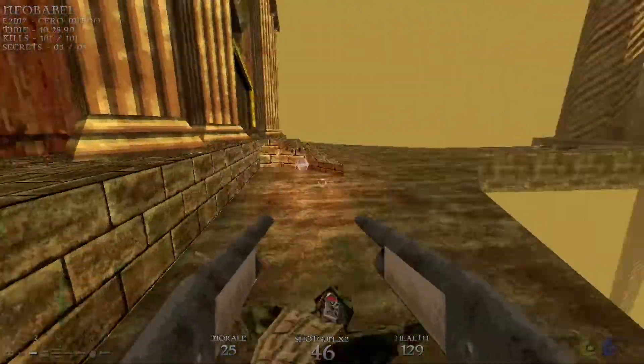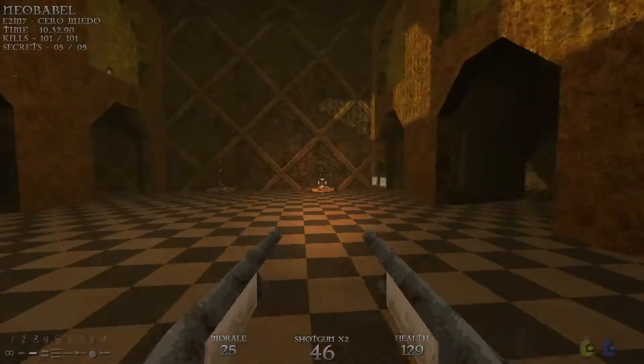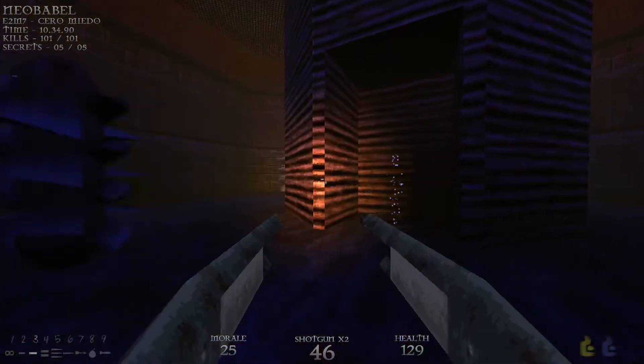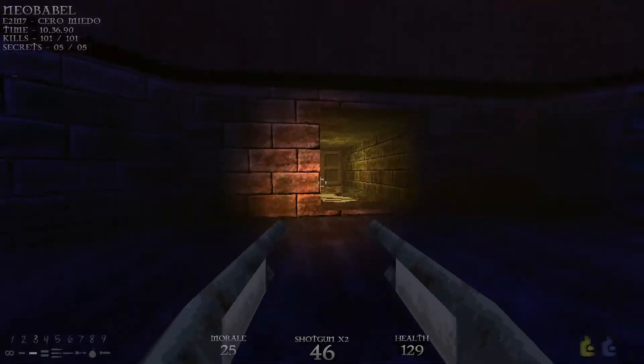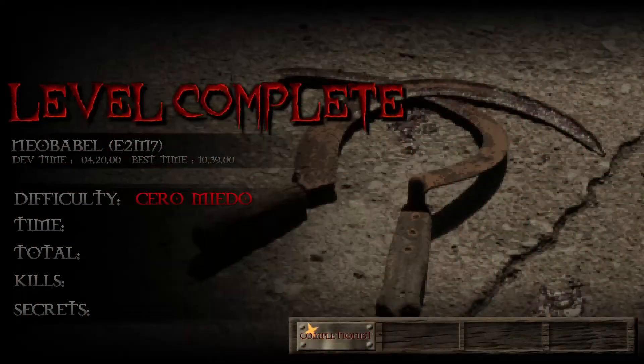Let's head back inside the yellow building here, through the right teleporter, and head over to this door and exit the level. That was E2M7 Neo Babel. Hope you guys enjoyed the video — make sure to hit that like button, leave a comment down below, subscribe as it really helps out, and I'll see you guys next time.